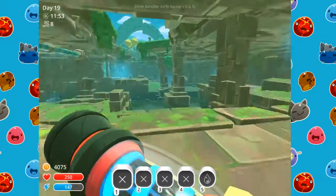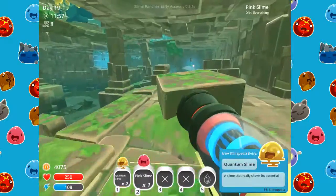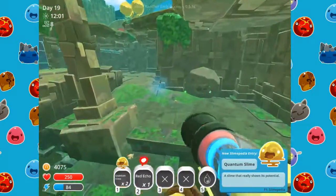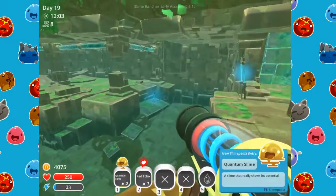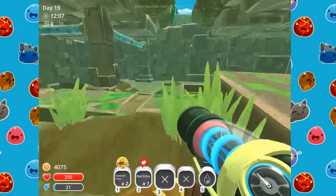Alright, let's see what we got — oh, there's an echo over there and quantum slimes. Nice! There are some more over there but I don't really feel like going back over there.